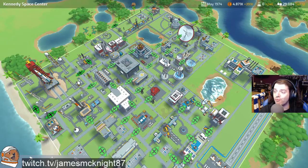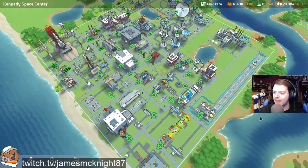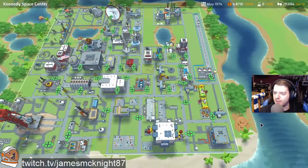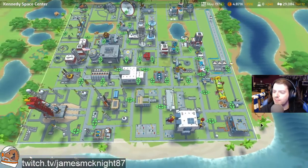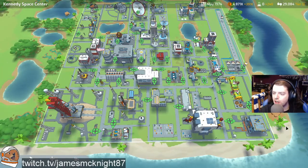NASA has a really good layout. I really like this NASA base — it's got such a big area down here for all the engineering products. Let's spin around here. We've gone with the same build as we did for Soviet Union slash Russia.